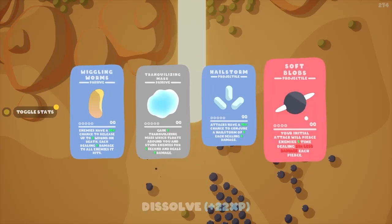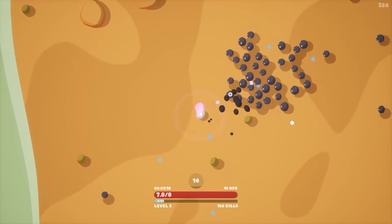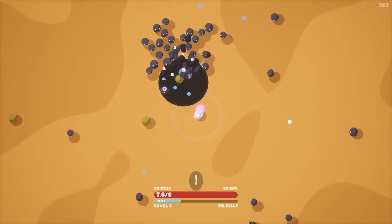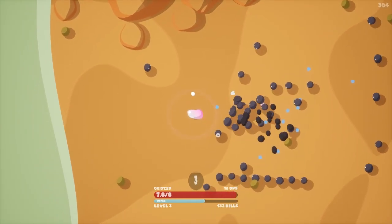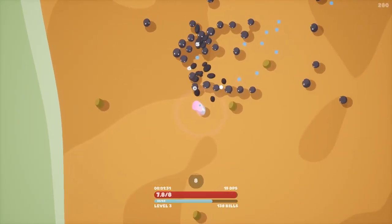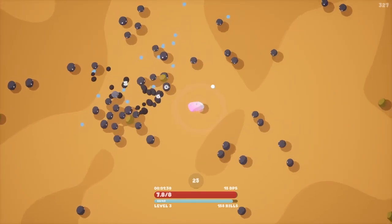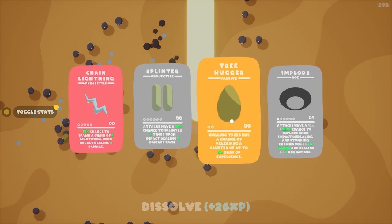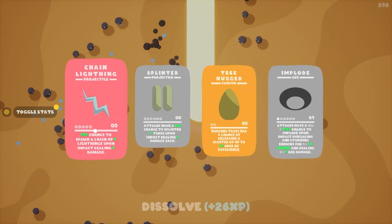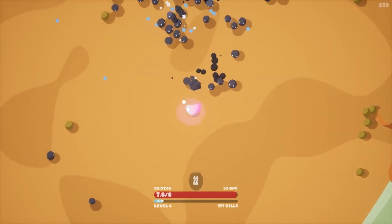Let's get a little pierce going — hitting enemies more than once with our projectiles would be good. There you can see the Implode, the black hole thing, going off. Throughout the series, if you guys like it, we'll keep going. We can get chain lightning — we're going to take it because we need more damage. Comment and let me know what builds you want me to do if you enjoy the series.